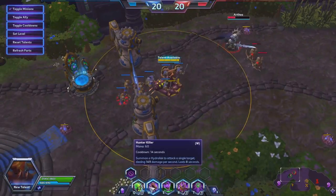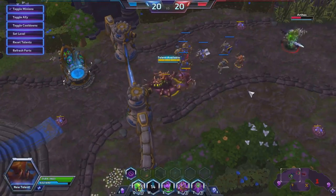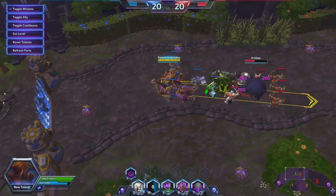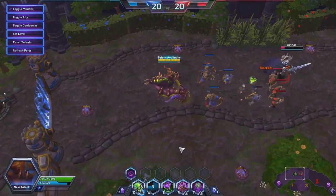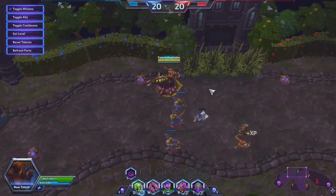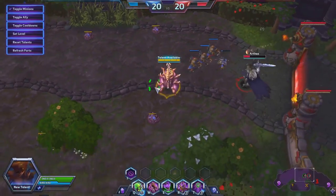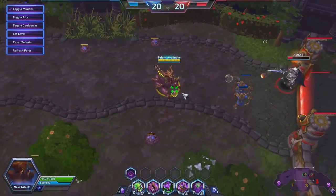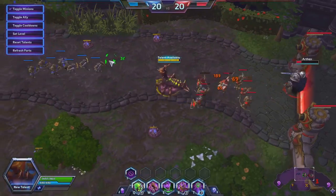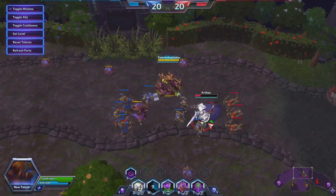Her W ability is Hunter Killer. You summon a Hunter Killer targeting an enemy, and even if that target dies, the Hunter Killer keeps going. He only lasts 8 seconds and has a certain amount of hit points, so enemy heroes can kill him before the full duration. You do need a target to summon him initially; after that, he acts on his own.